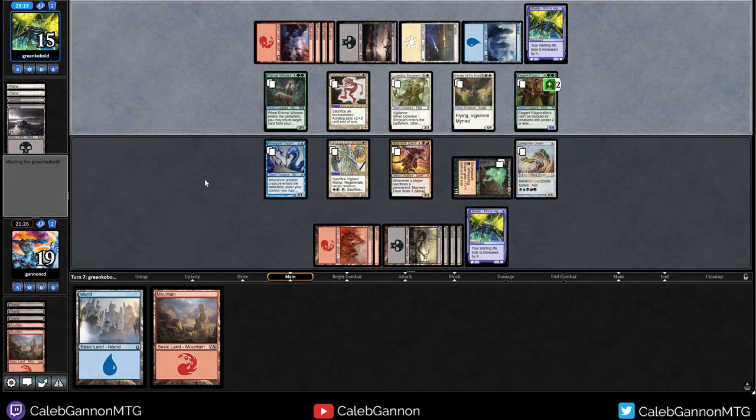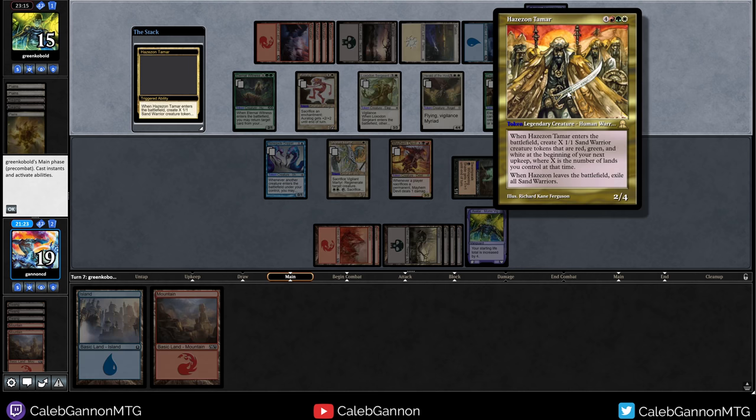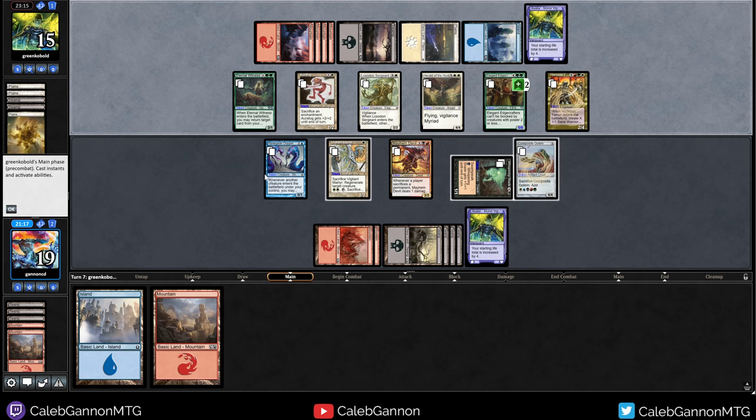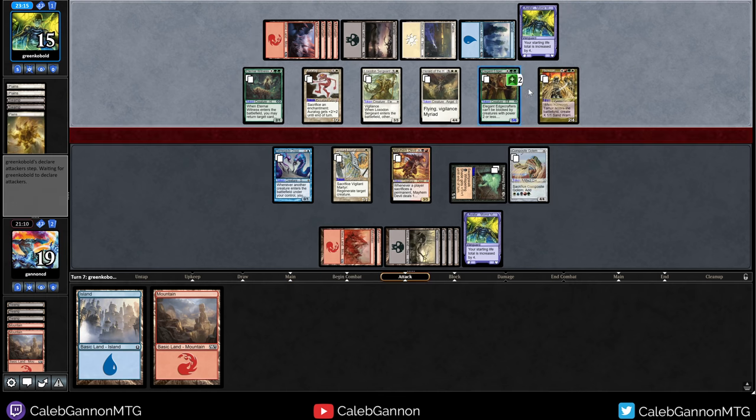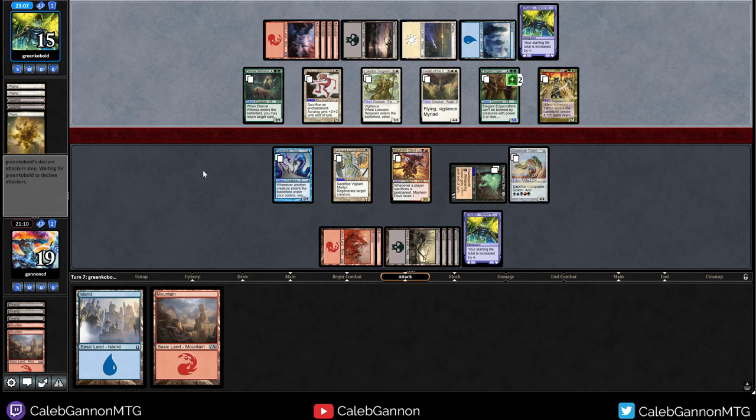We need this to be nothing too broken. What is this? Create X one-one Sand Warriors, where X is the number of lands you control. At the beginning of your next upkeep — that's kind of scary. And then when he leaves exile, all Sand Warriors — a little bit problematic there. I don't know if that attack was good.